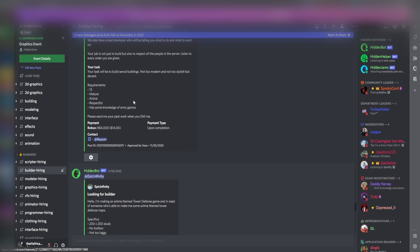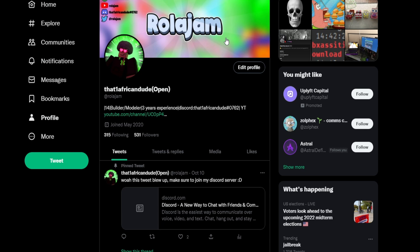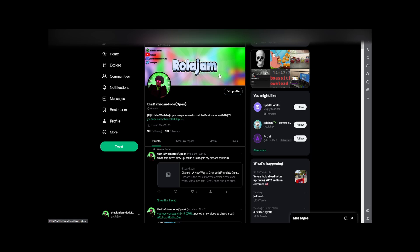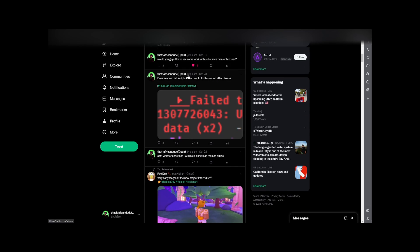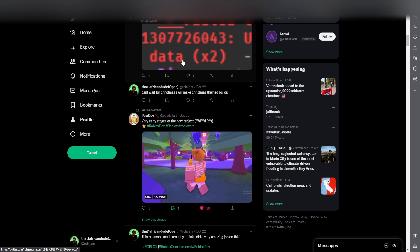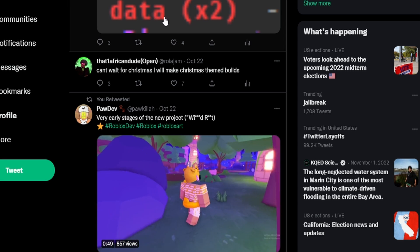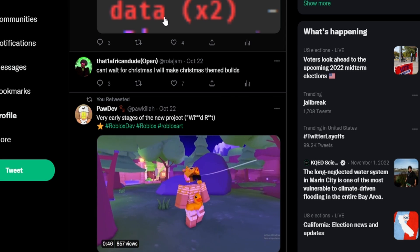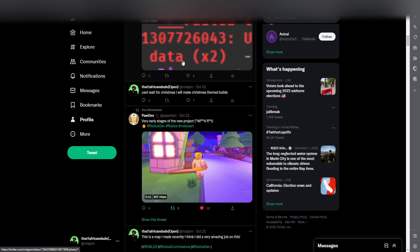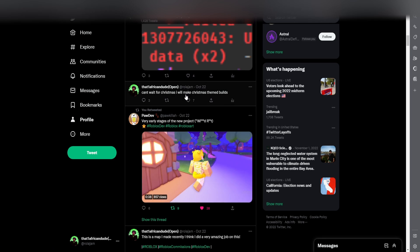Number two: making a Twitter account. This really helped me throughout my development career — it builds you a community. When I first started on Twitter, I posted my work and people tended to like it. Sometimes they'd message me with offers, and if I liked the offer I'd accept it. I recommend making a Twitter account and posting your work there.